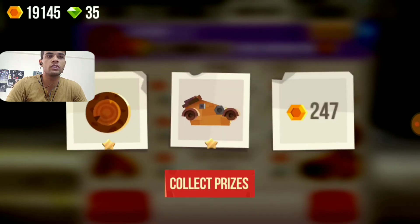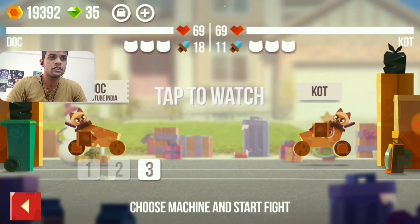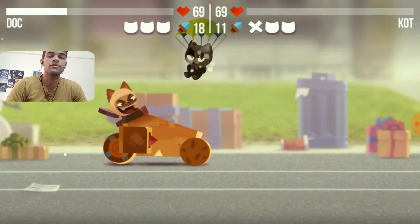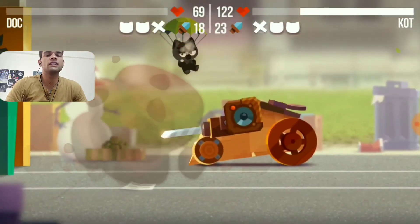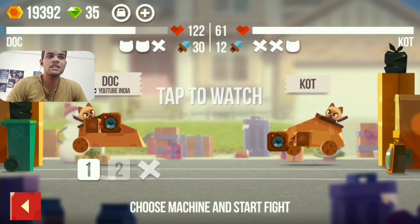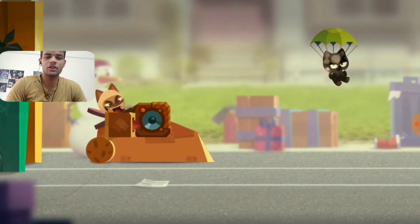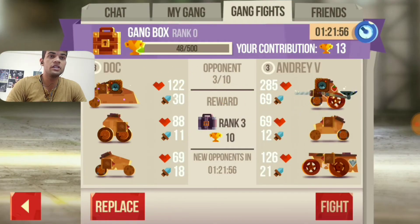We got a scooter tire. In this battle I am using the sneaky first because the damage is quite good — my sneaky has 18 damage but his was only 11, so we are destroying his machine. My first machine is going beast, destroying everything. We opened a level 2 gang box and got a 4-star boulder — that is pretty good!